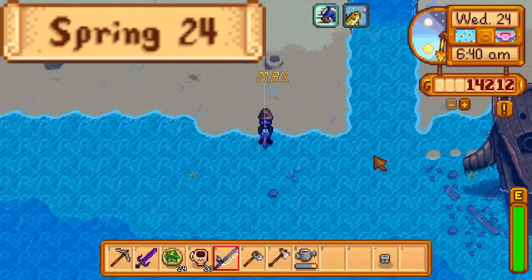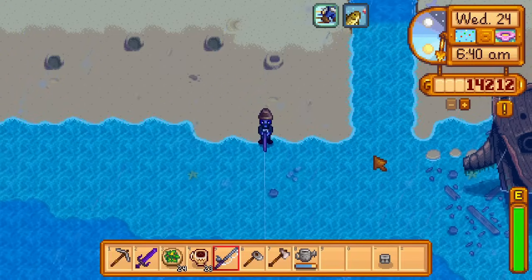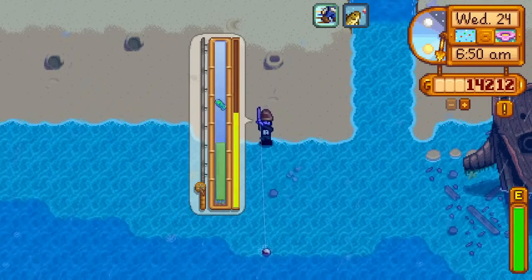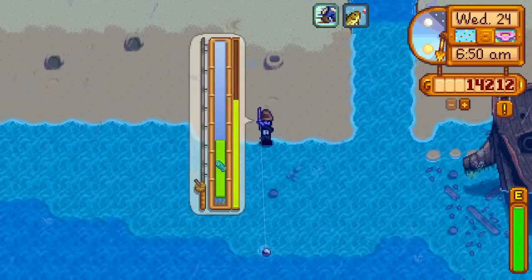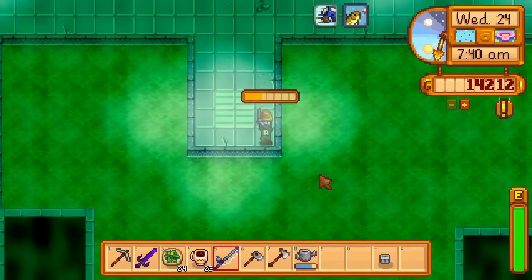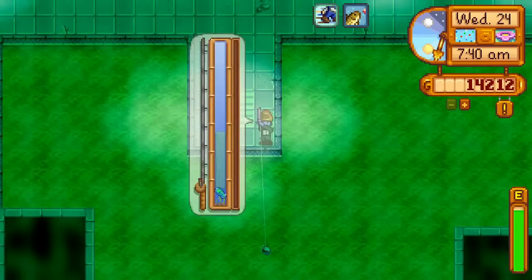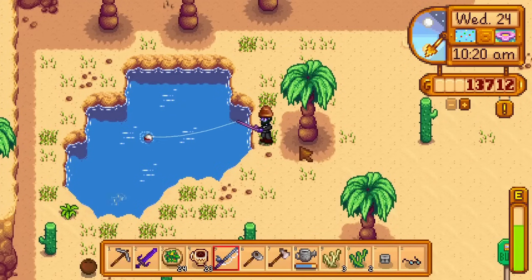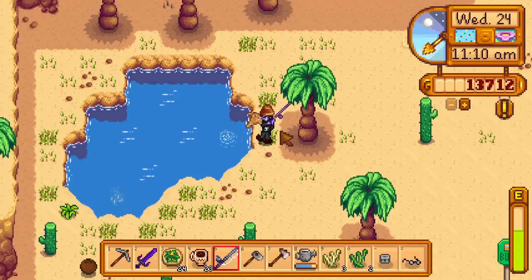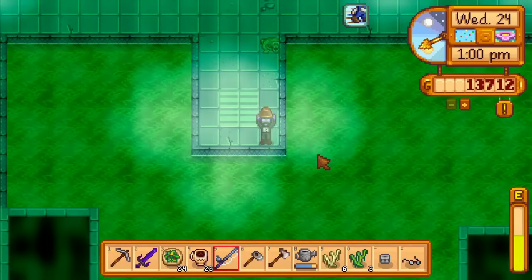Day 24 of Spring — the flower dance. But instead of dancing with a bachelor or bachelorette, I'm dancing with an octopus. First try. I then walk to the farm and go to the sewers, but don't get a mutant carp on the line, so I head to the desert. The first fish I catch at the desert is a scorpion carp — first try. I catch a sandfish shortly after, then buy a single spicy eel. Back in the sewers, I catch the mutant carp first try. The rest of the night is spent squid ink farming, but I only get one.